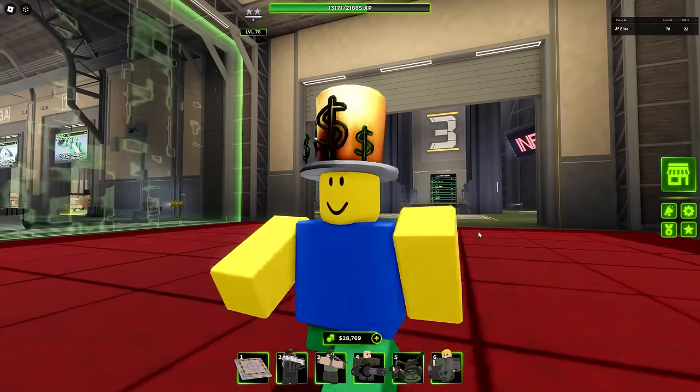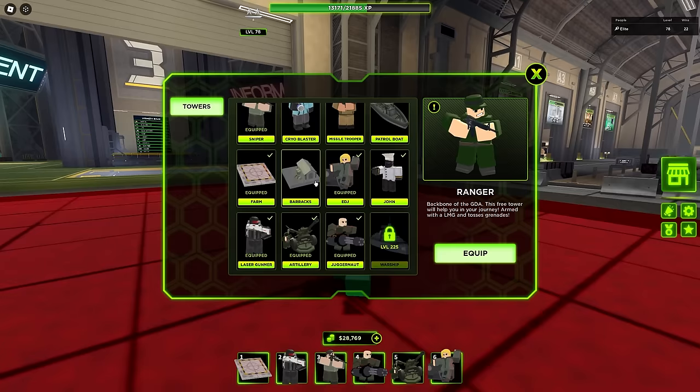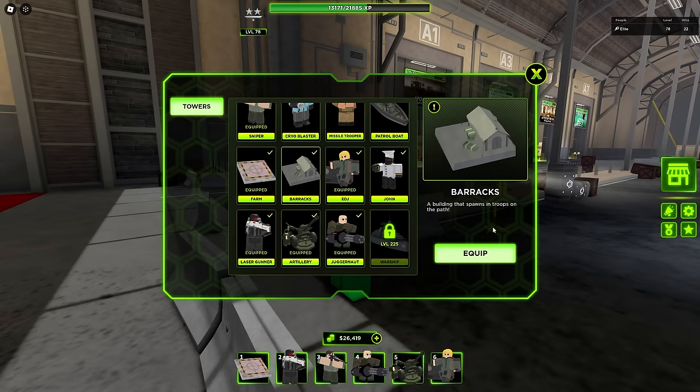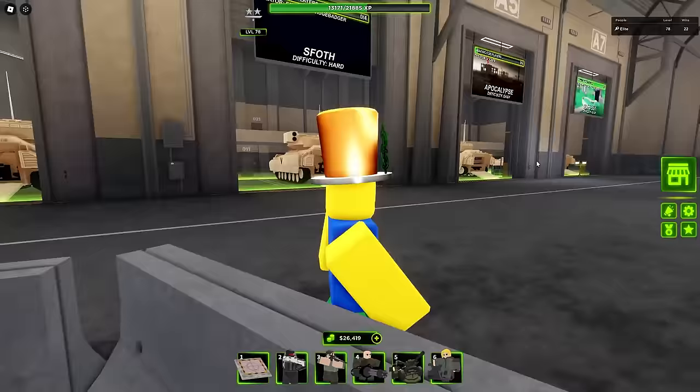It's only been 9 days, and TDX has already released a brand new tower. This is by far way better than TDS has ever done. For $2,350, we buy a building that spawns troops on the path - Bear Axe. I helped balance this tower, so I know what's good about it. Let me just pick a loadout and hop into a game.